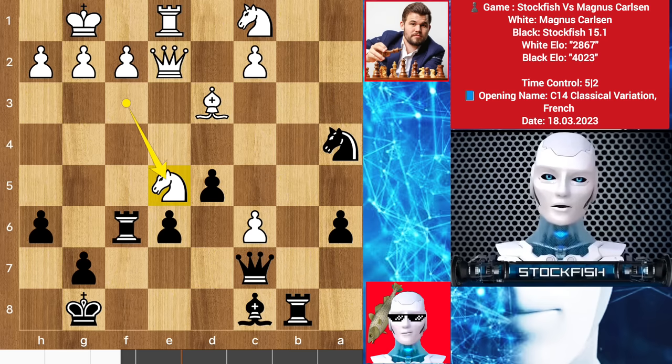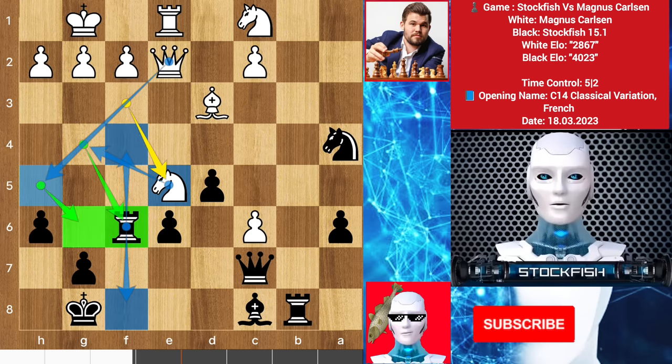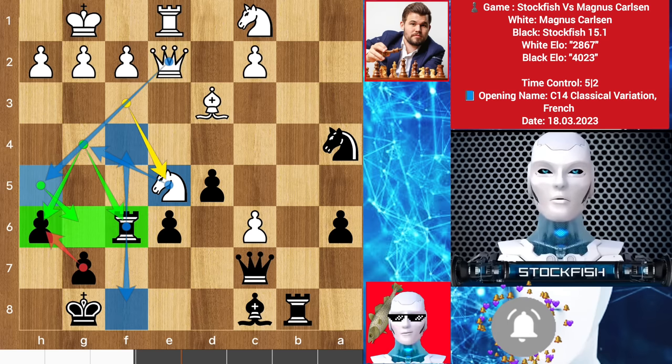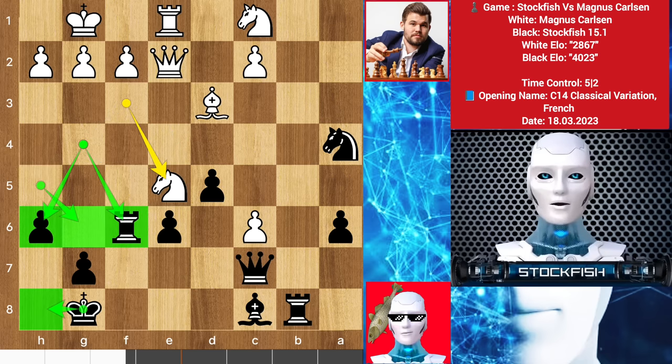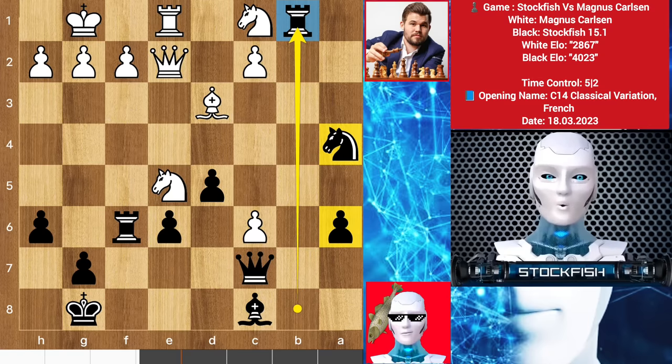Magnus played knight e5. His strategy is to play queen here, then knight g4 to target the rook. If the rook moves away to any of these squares, then queen g6, then knight takes check — pawn can't take it because it's pinned to the king, king slides, then queen h7 checkmate. I calculated all these variations because I am smarter than 100 Magnus Carlsens. I played rook to b1 as my plan, knight here, then pushed the a passed pawn.